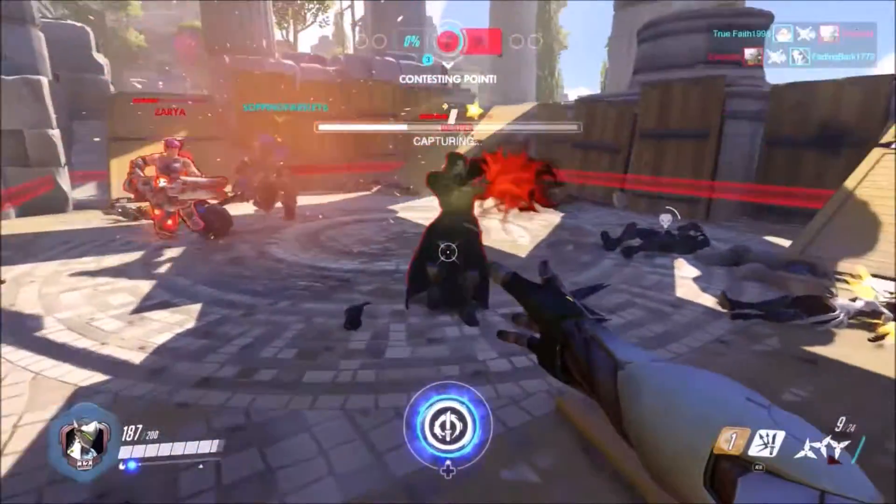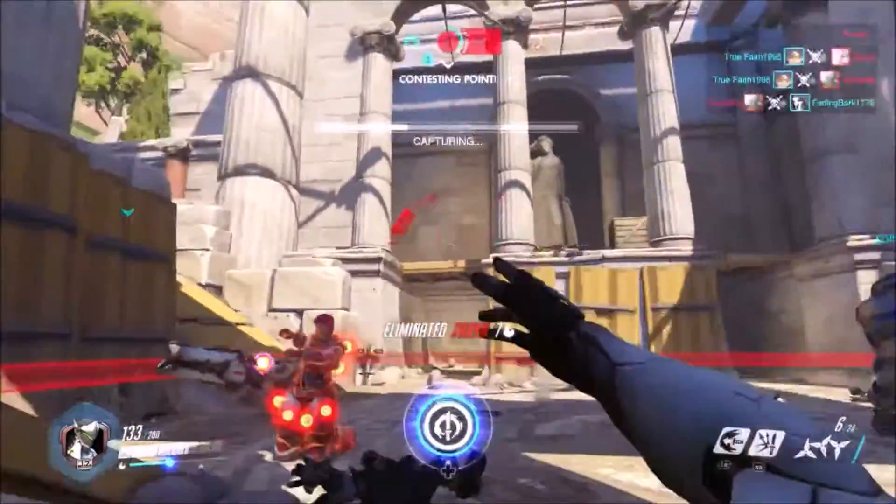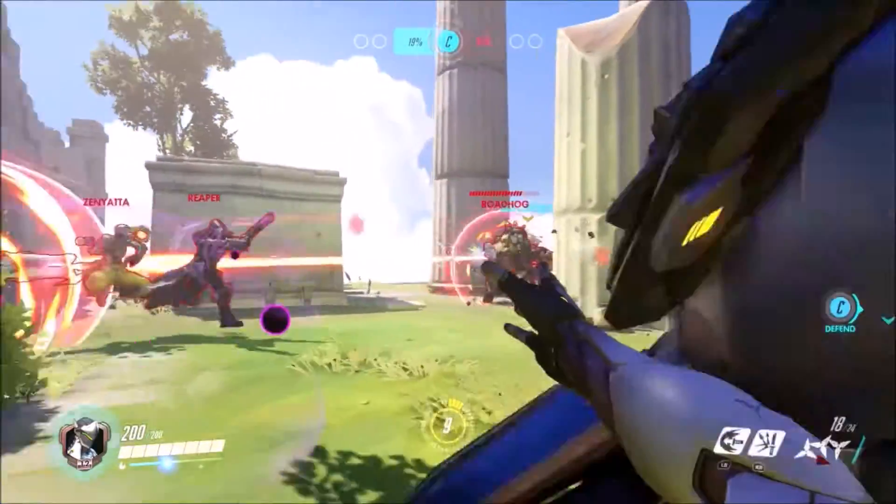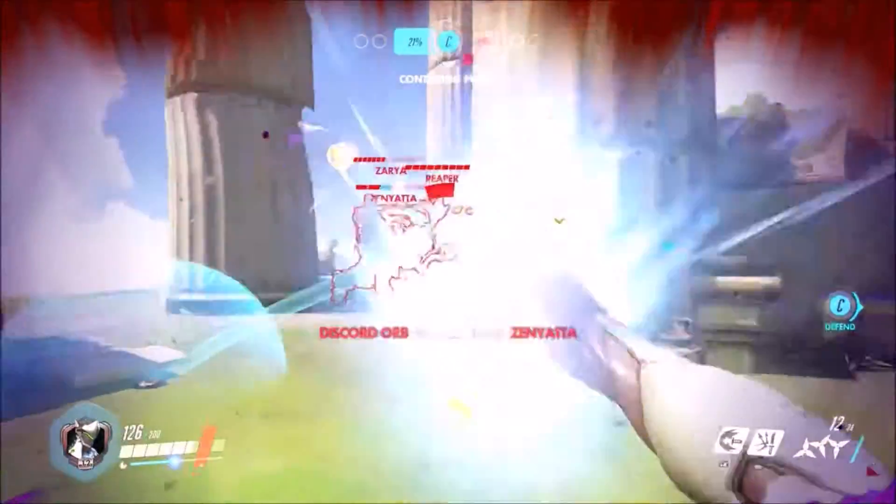The wall climb of Cyber Agility has a variety of uses even in combat. When fighting near a doorway, get your enemy to chase you towards it, then use Cyber Agility to climb up over it and ambush them when they come through.